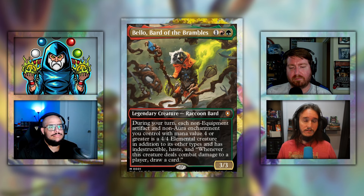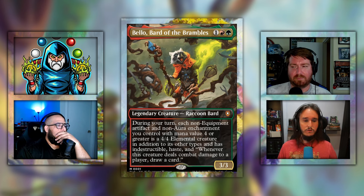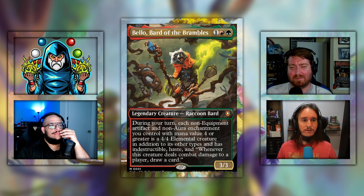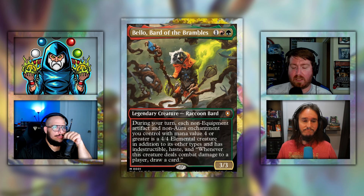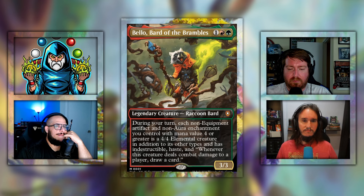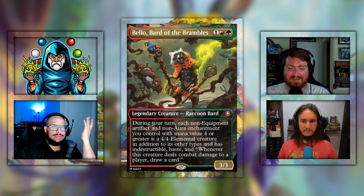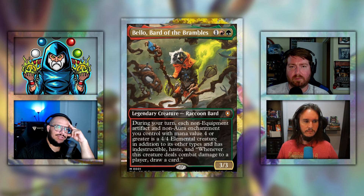But if Bellow doesn't die — the trash bandit coming out and just attacking can be a little sneaky if people aren't paying attention because board wipes essentially don't do anything to this deck. Yes, Bellow will die, but cast Bellow again and all your stuff is back alive swinging. This card is pretty oppressive. It comes down super early and super cheap, and then it just gives all your stuff haste. You could really build this as a ramp deck and cast Bellow almost like a Craterhoof in a weird way.